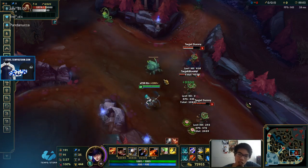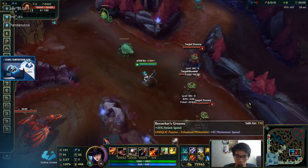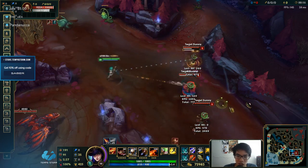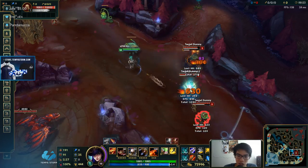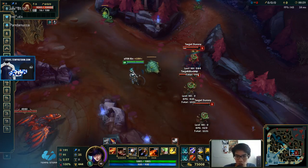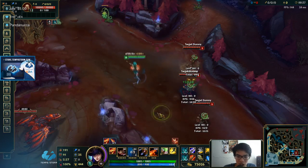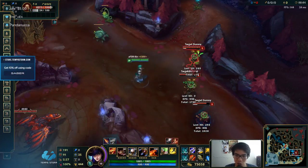This is why I say Caitlyn is the most mechanically intensive AD carry. You have five traps, a net, flash, and whatever actives. When you're trying to kill all these guys, what's the fastest way? Do you even know? It's like trap, auto, net, trap, auto. You have to be able to trap between every auto attack — trap the instant it's off cooldown. It's too hard. That's why I don't recommend playing Caitlyn.